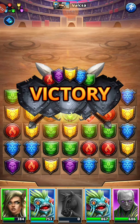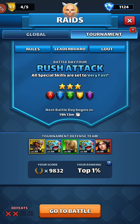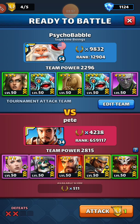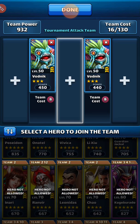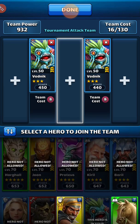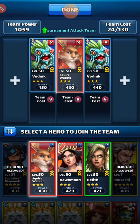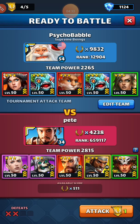Pretty good starting board. Max 20 emblems except for one at 18 - wow. I'm going to go with Squire, Hawkman. I wonder if I should put Belize in as a secondary healer for Yoniger and Oberon.